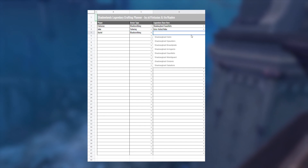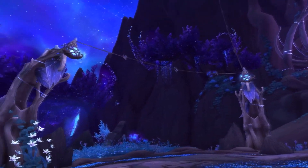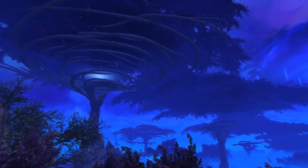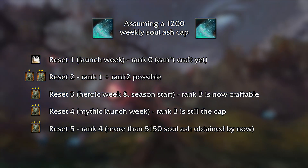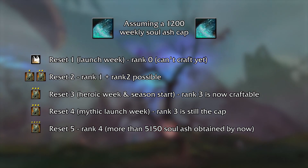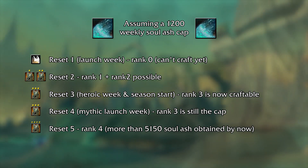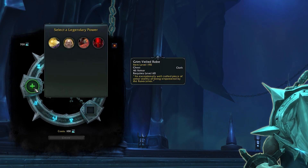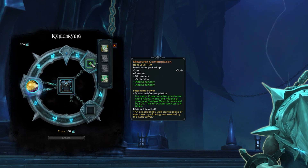You could in theory funnel all mats to one character, but that leads to one person making all the gold, so it's not a fun idea for most. Keep in mind there's no reason to rush to higher ranks right away — due to the soul ash cap, there's no use for rank 3s or rank 4s in the first two weeks as nobody will be able to use them. Rank 3s become available around the heroic and mythic week. Rank 2 crafts appear barely worth it for most, as it'll likely be gold wasted. My recommendation: focus on crafting rank 1s and leveling your recipes through them as they'll be in high demand, then swap to rank 3s sought after by early mythic progression raiders. After a few weeks, only rank 1s and rank 4s will likely be what people are looking for.